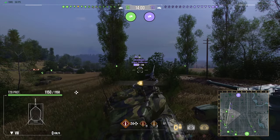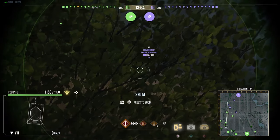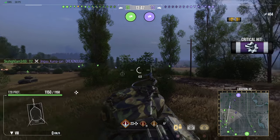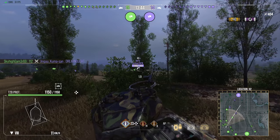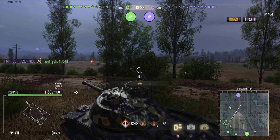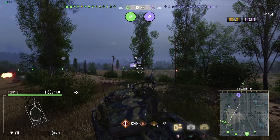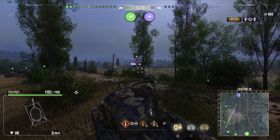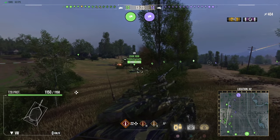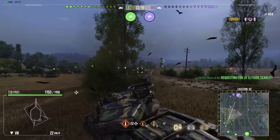The armor of the T28 prototype is 203mm on its upper plate, which sounds really good, and 240mm on that cheek armor right beside its gun. But even the T28 prototype's own gun can absolutely annihilate its armor with its 248mm standard penetration and 297mm premium penetration — almost 300mm. If you load premium ammo, the T28 prototype's armor kind of doesn't exist anymore, but it doesn't mean the armor doesn't exist at all — just not in the frontal aspect like how the tank used to play.